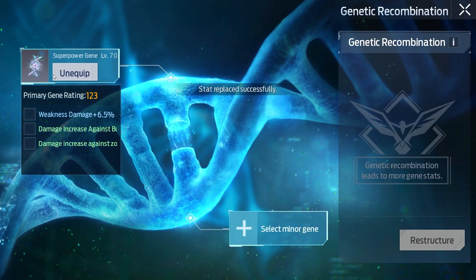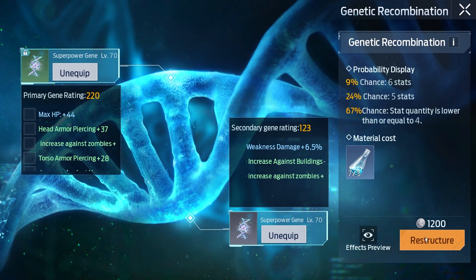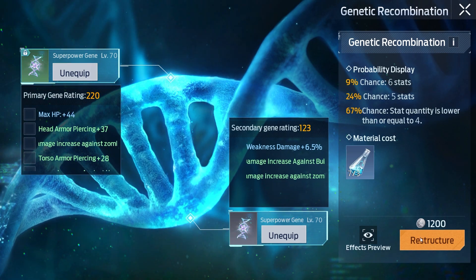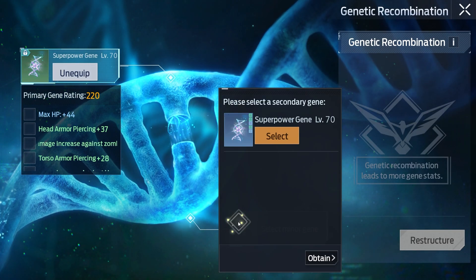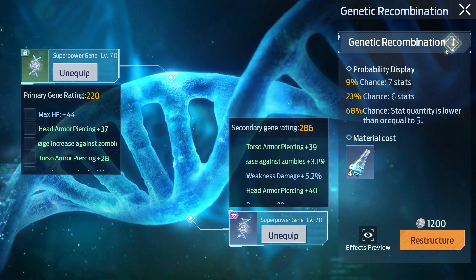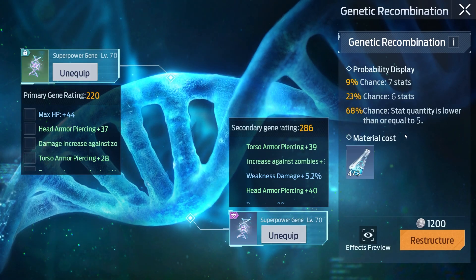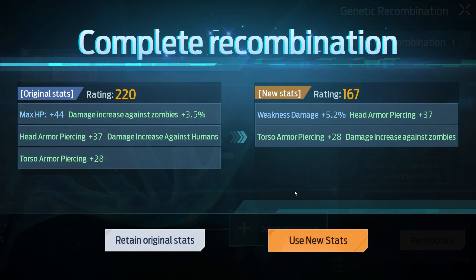Here are some of my attempts at recombining. Right here I was trying to get an epic gene, but it backfired badly. For your mental safety it's better to always put better genes in the primary slot. Don't make the same mistake I made.